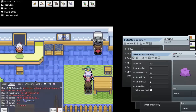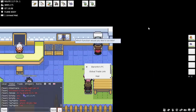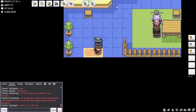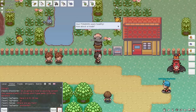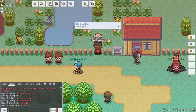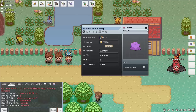The only item we currently need is an Everstone, which I happen to have in my inventory. I've been farming those and I'll show you where to get them as part of this video. First of all, the Ditto has the nature we want to keep, so that's the one we equip the Everstone to. Let me unequip that and first show you how the menu looks without the Everstone equipped.